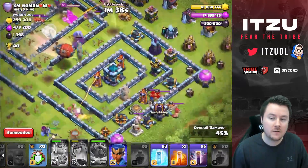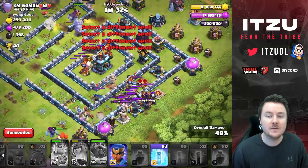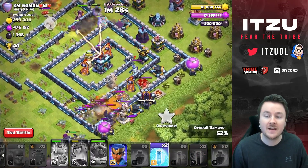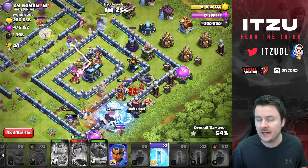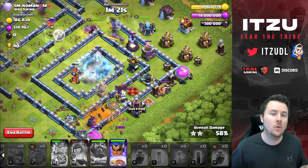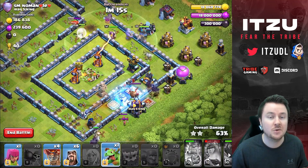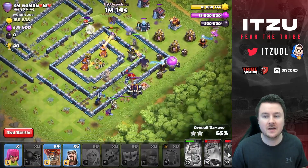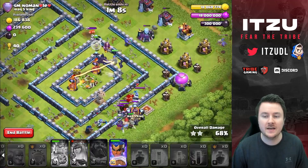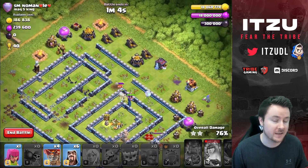You can see we already took out both scatter shots and four wizard towers, which is crazy. Now the Yeti blimp is on the town hall. The Yetis will clear out the town hall while the bats are coming in. We're freezing the clan castle — we don't care about the clan castle at this point. The worst possible CC would be witches, because witches can deal splash damage and can get rid of your bats.